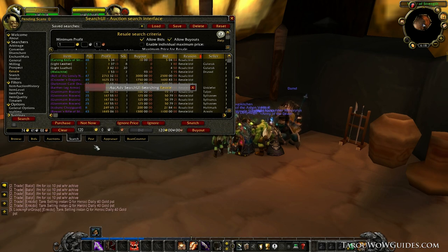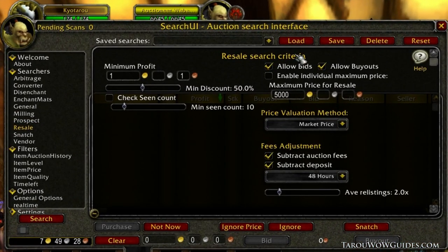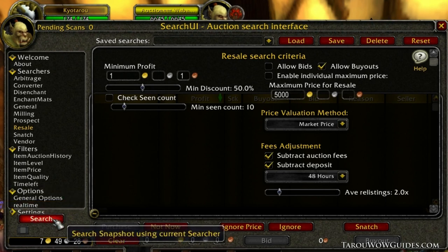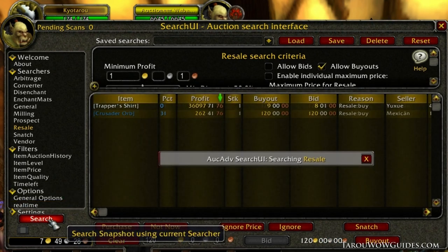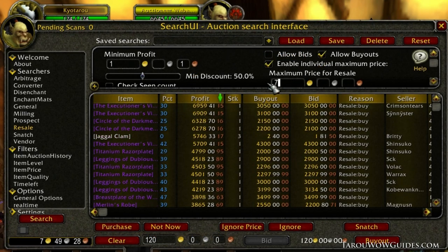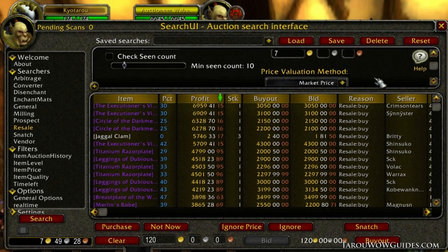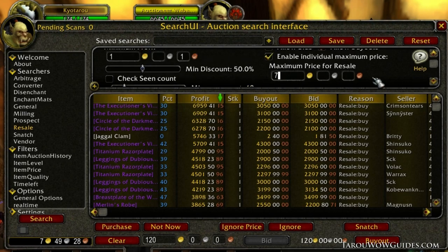Auctioneer is great for this since it has a nice search system that can have its criteria set. For instance, to make finding items easier I'll go down to resale and set the search criteria to have a minimum profit of 1 gold, a minimum discount of 50%, and uncheck the allow bids box. Typically I leave the allow bids box checked, but I want to immediately buy and resell items so this will narrow down my search. I only have 7 gold so I'll also set the maximum price to 7 gold — no use finding items you can't buy.